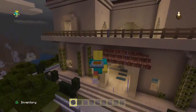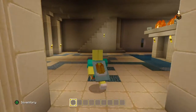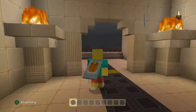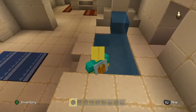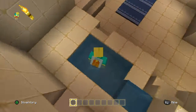Over here this is some sort of castle I think. I'll just walk up these stairs — yeah, this is like some sort of castle with a little bath in here.